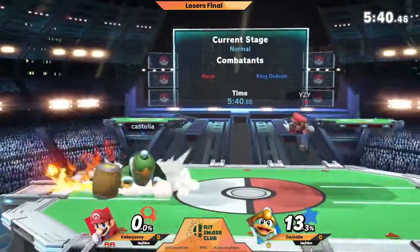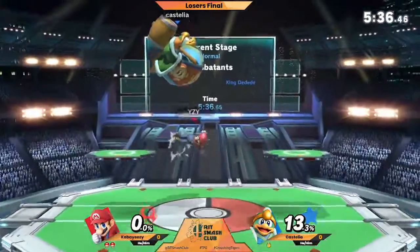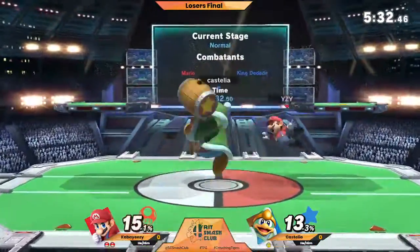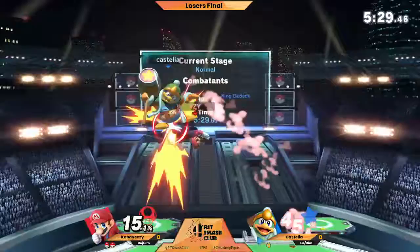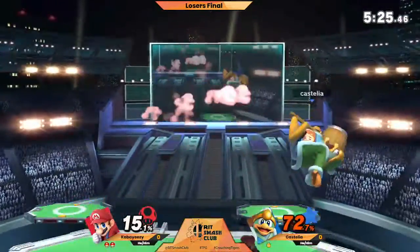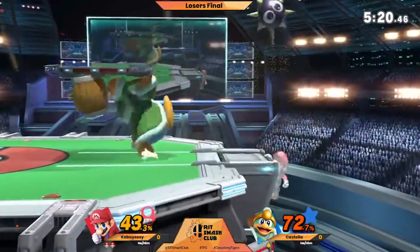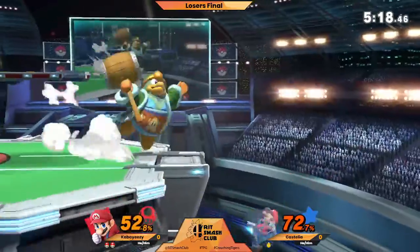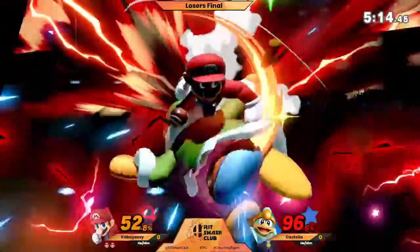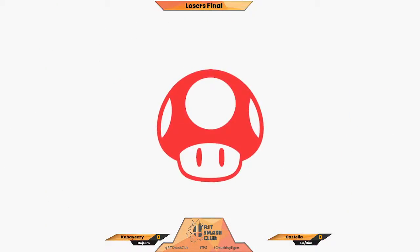That's the thing about Castillo — people look at Dedede and a large part of the reason why people rate Dedede so low is because his main zoning tool you can use against him. But if you pay attention to Castillo's play, it very rarely happens to him. He almost never gets hit by his own Gordo — either because he's zoning it in a way to punish you for trying, or because he's grabbing, picking it back up. But Cabi is going to pick up that game with that clean drop zone failure.